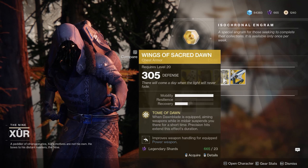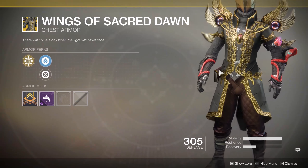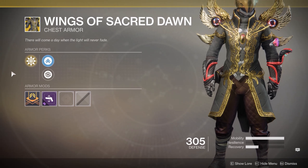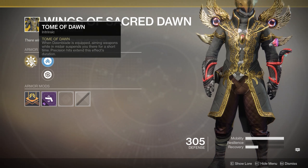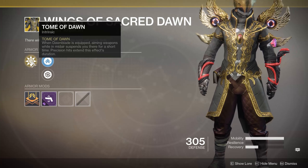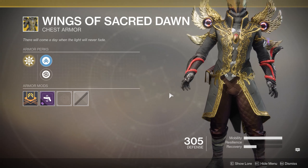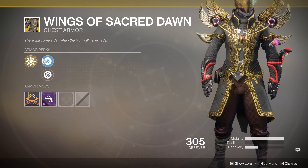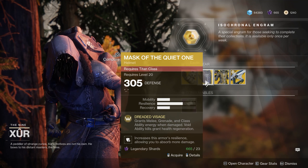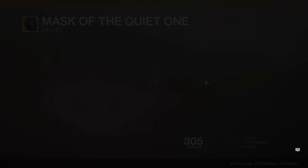For the Warlock we've got Wings of Sacred Dawn. It looks really cool. Personally I'm still not super fond of being up in the air and shooting stuff, but I'm not disappointed with it after the update. When Dawnblade is equipped, aiming weapons while in midair suspends you there for a short time, and precision hits extend the effect's duration. It could be really good with that top skill tree build I've shared before, especially now that you've got a little bit more maneuverability.